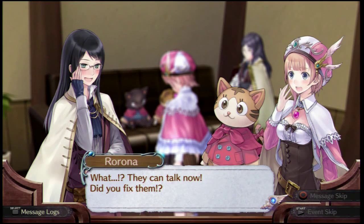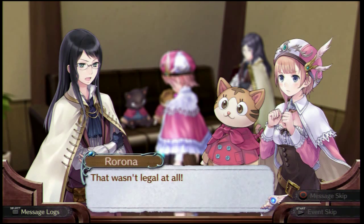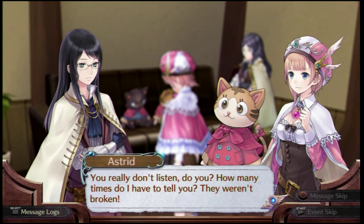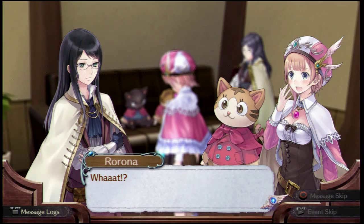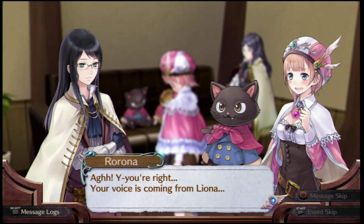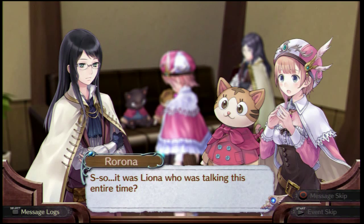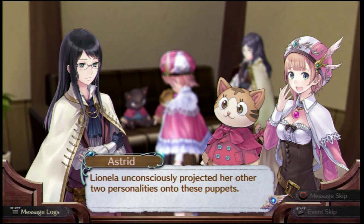I was hoping you'd stay quiet for a little while longer — that was my only chance to legally touch her. I can't believe her. That wasn't legal at all. But how did that fix them? You didn't do anything. You really don't listen — how many times do I have to tell you? They weren't broken. These puppets never talk to begin with. It's all from her head — it's all coming from this girl, Leonela. Try putting your ear next to Leonela's mouth. She's crazy. So how did they stop talking? I'm actually surprised you didn't notice until now. So it was Leona who was talking this entire time? All Leonela. Leonela unconsciously projected her other two personalities onto these puppets.